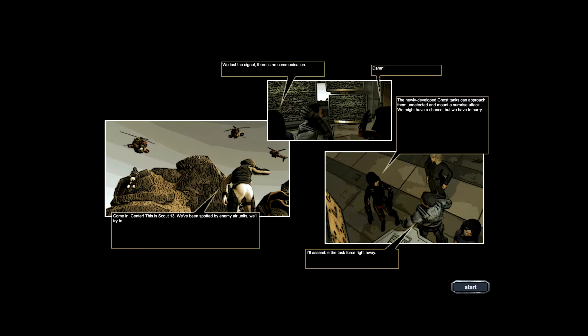Come on in, Santa. This is Scout 13. We've been spotted by the enemy air units. We'll try to... We lost signal. There is no communication. Damn. The newly developed ghost tanks can approach them undetected and mount a surprise attack. We might have a chance, but we have to hurry. I'll assemble the task force right away.